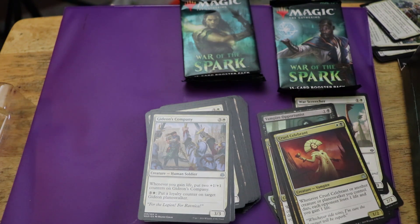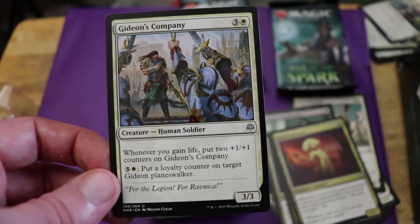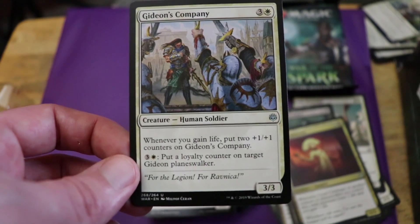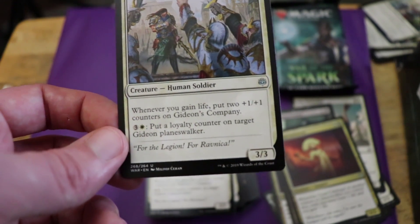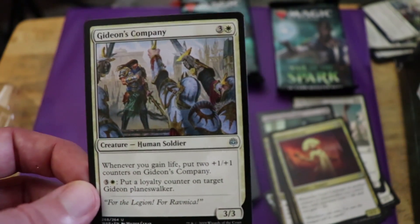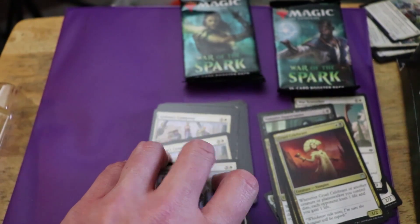Then we've got Gideon's Company — another card only available in the Planeswalker deck. One white, three colorless human soldier. Whenever you gain life, put two plus one plus one counters on it. And for four mana, put a loyalty counter on target Gideon Planeswalker — that's actually kind of funky. Four mana for a three-three with those abilities, and you've got Gideon standing in front of his troops. That's cool. We get three of those — not too shabby.